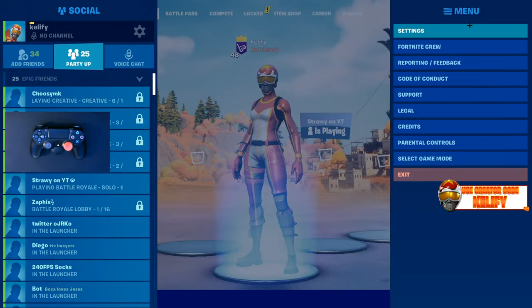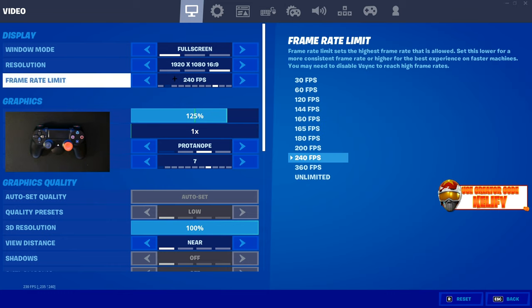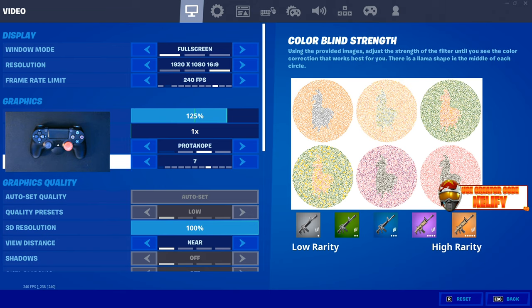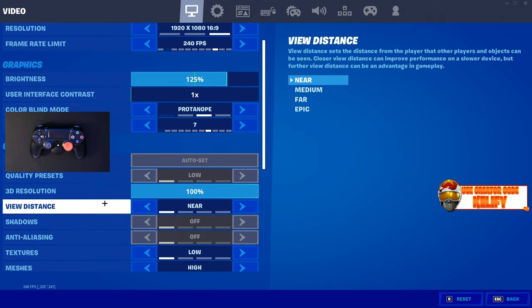Starting out with my video settings — this stuff is pretty generic. I play fullscreen, I don't play stretch res, I play native. I'm still on 240Hz with an Alienware monitor, brightness at 125, and Pro Note 7 for colorblind.